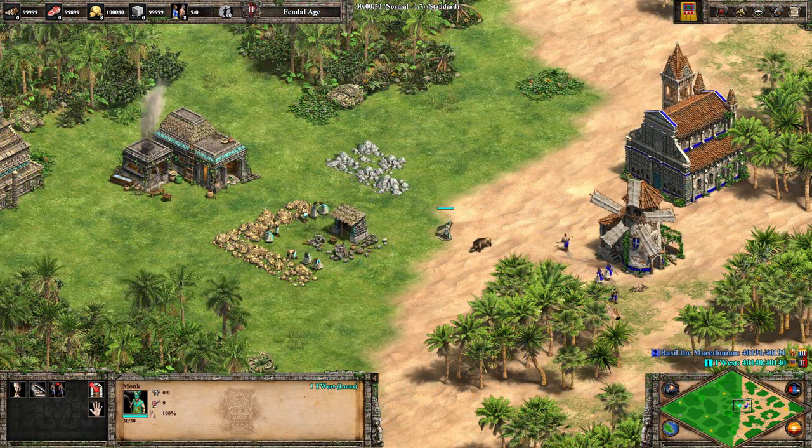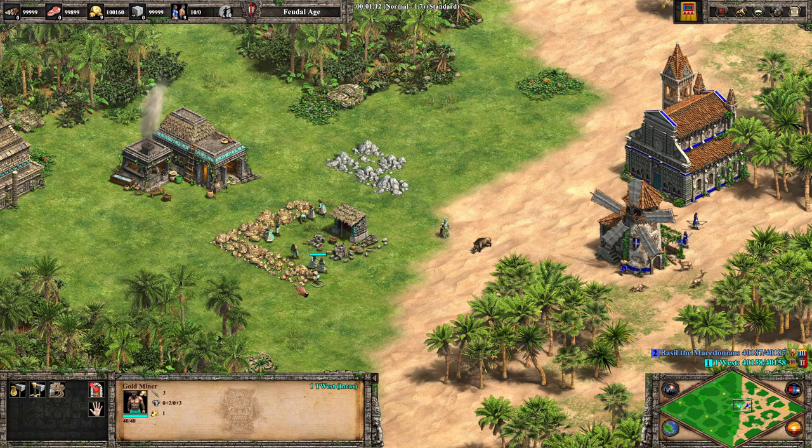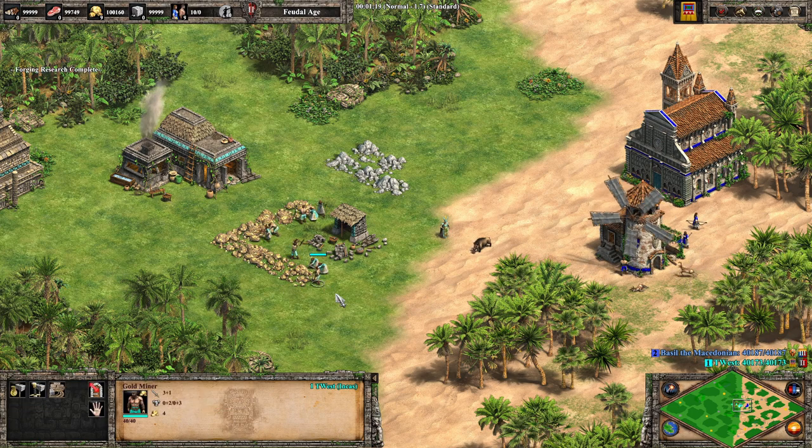And what happens if the Incas convert a villager from another civilization? Let's ask this monk over here. He'll convert this Byzantine villager and, just like before, its stats don't change. But then we'll reassign him to mine some gold, and there we are — he's now gained the Inca blacksmith upgrades. We can even research a few more upgrades and he'll receive them since he's already changed his task.